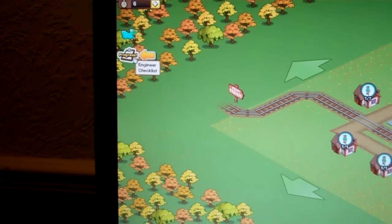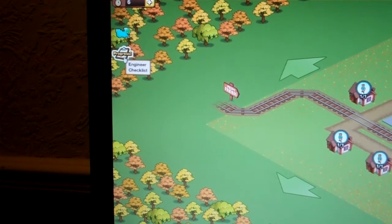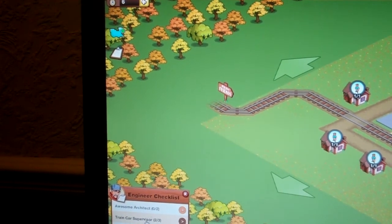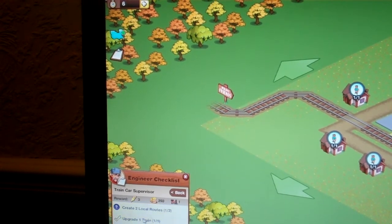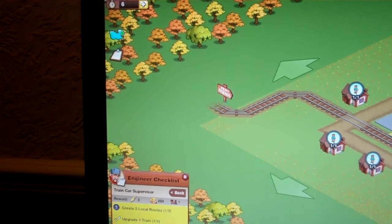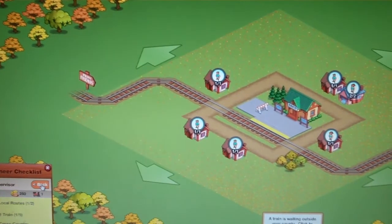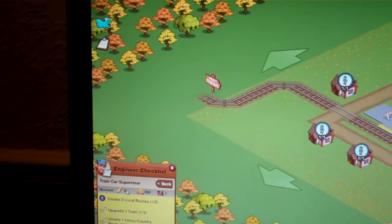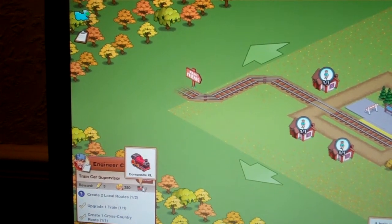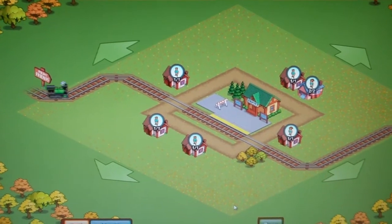When you do an objective on your missions, it will come up with a blue arrow pointing to it and it will say 'progress' on the clipboard. So you click that, and you can see 'Train Car Supervisor — two of three'. I need to create two local routes, but I've done the upgrade one train and I've done the create one cross country run. You can see the rewards there as well: three instant fuel, two hundred and fifty coins, and a composite XL train.